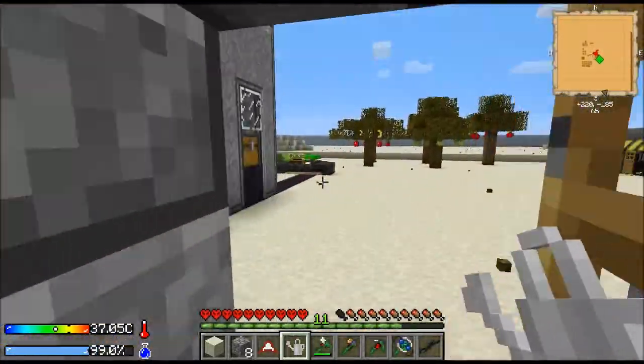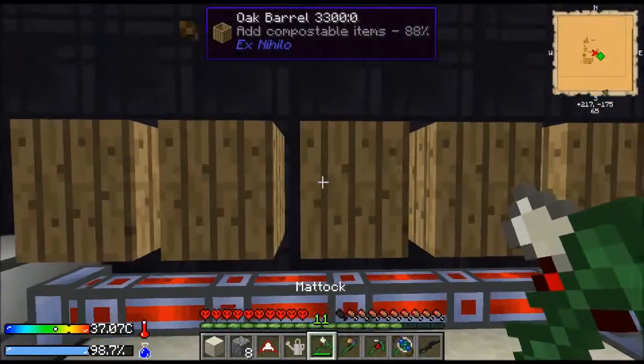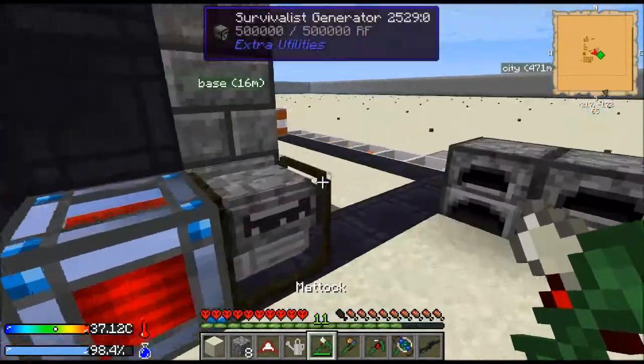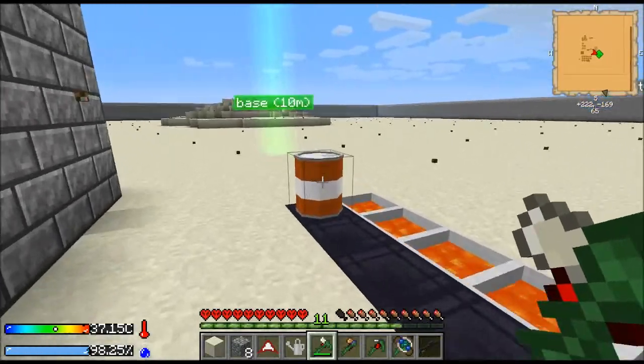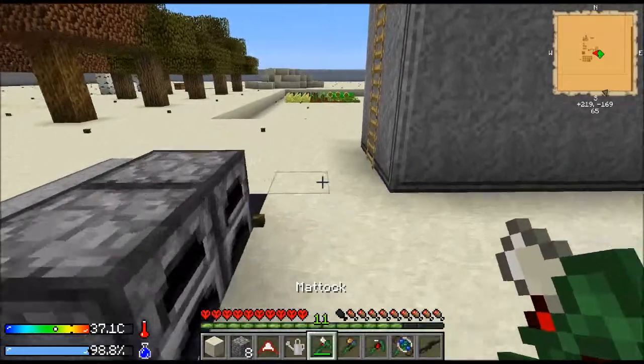I should do the watering can. I got a couple more barrels because I was trying to make dirt and was using saplings. I went ahead and made a lava drum just to keep our lava production going, so we've got a huge amount of lava.